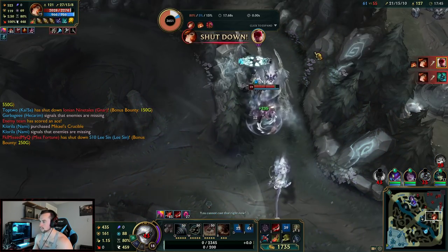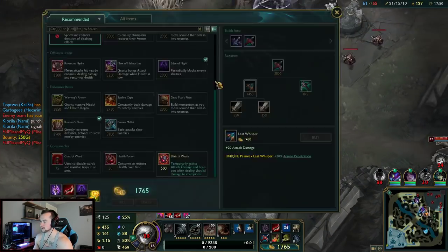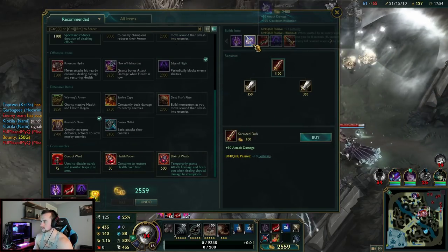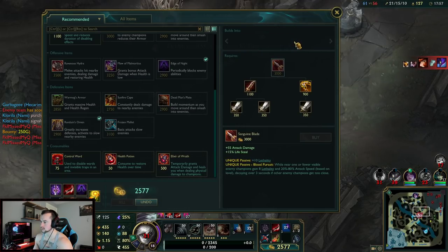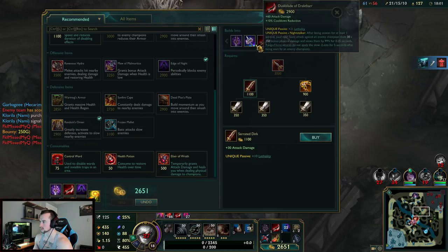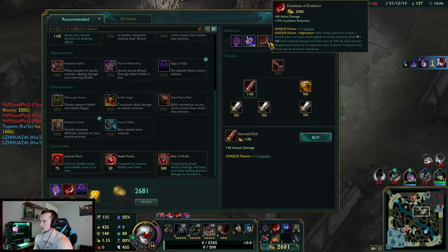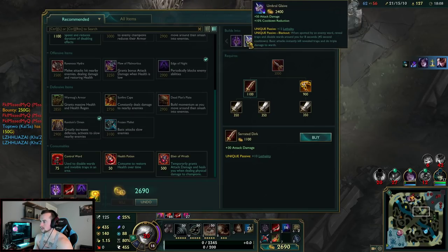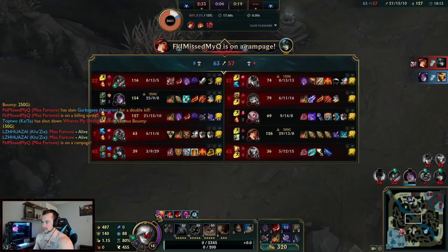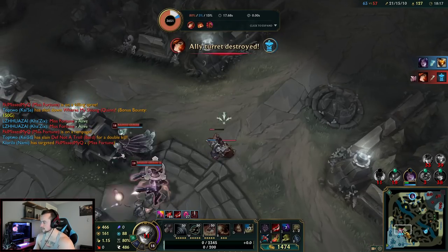Bro, Hacksilver — she flashed on me and just instantly ulted. We don't need the lifesteal. Let's just grab this. Actually not yet — I want to get Dustblade.